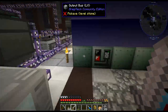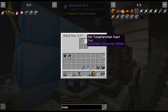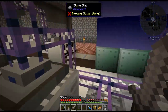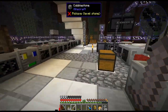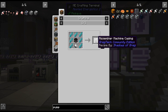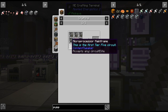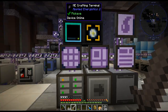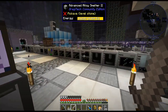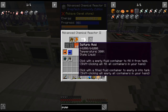Everything seems to be working — just chugging along here. That's all turned off and it's doing the tungsten steel. I love just clicking a thing and getting all this stuff. It wasn't as bad as I was thinking, and I think it's because you get three per crafting recipe. I was thinking we'd need hundreds of circuits for eleven slices, but it's actually not that bad — especially with the quantum circuits.